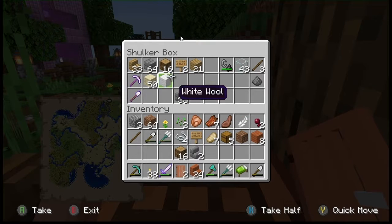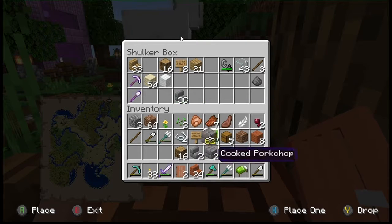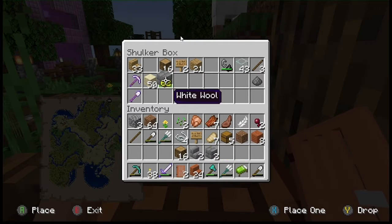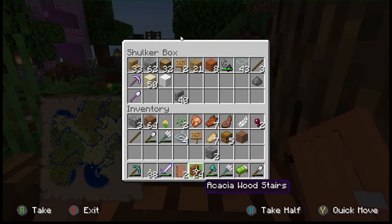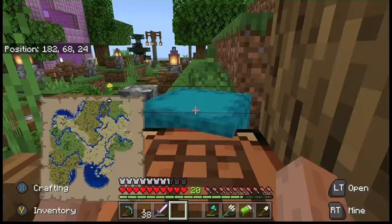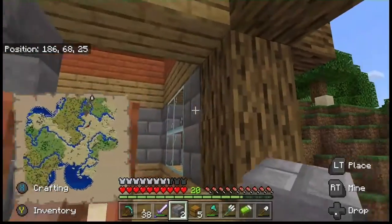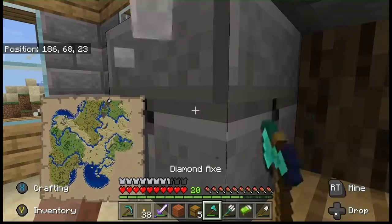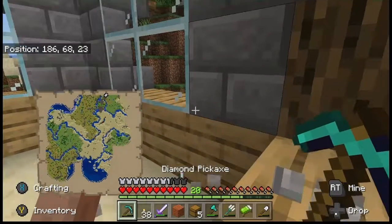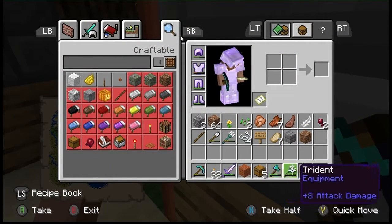I'm quite glad I've actually got this shulker box — it's quite handy to be able to store what I want. But maybe when James opens his end shop, I might buy myself a couple more shulker boxes just to make things a little bit easier until I get to the end at some point.